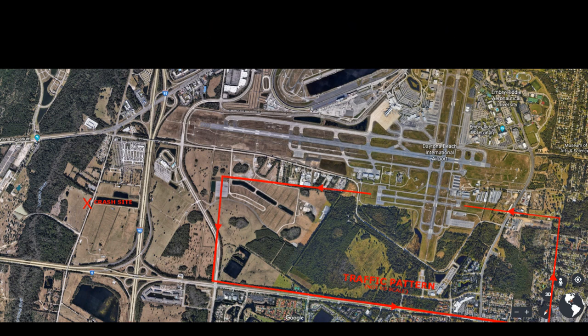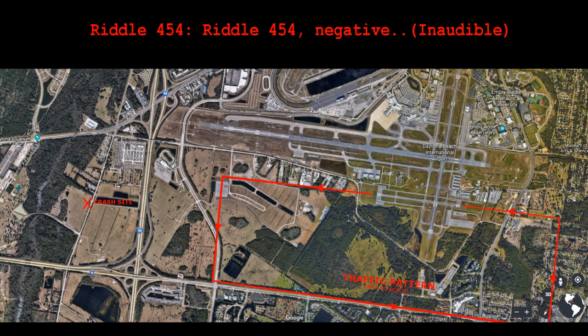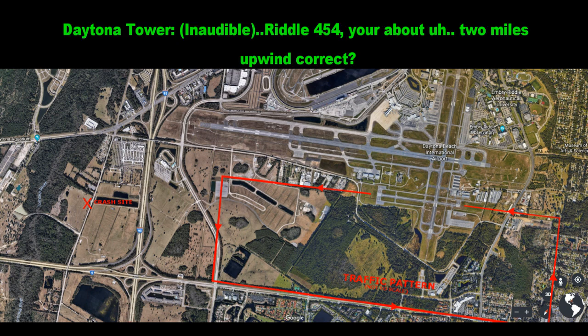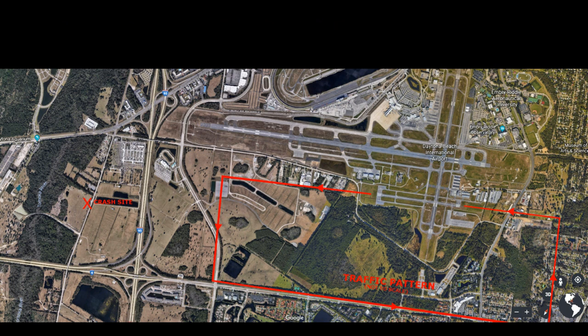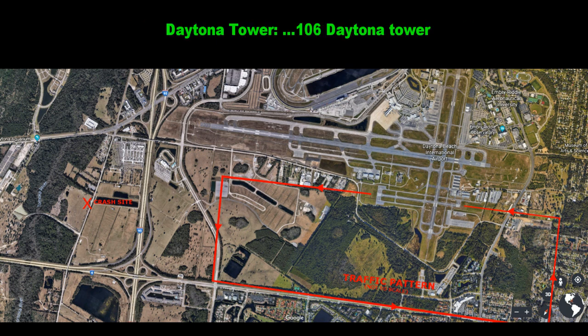Riddle 106, stay in your position. Riddle 106. Riddle 106, tower. Riddle 454, do you see an arrow out there to the left? Riddle 106, tower. Riddle 454, you're about two miles upwind, correct? Riddle 454, turn crosswind. Riddle 423, follow the Skyhawk ahead, turn crosswind. Riddle 106, tower — you're on tower.